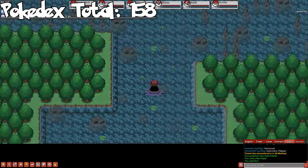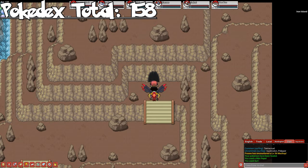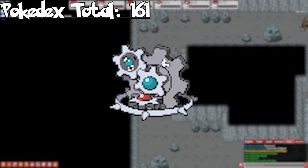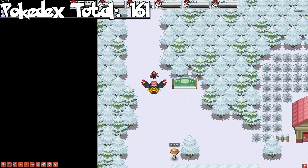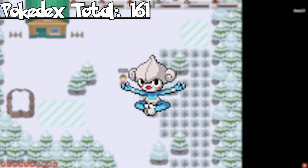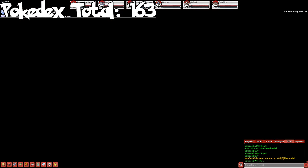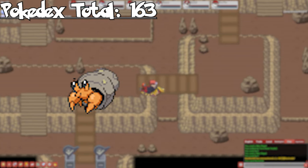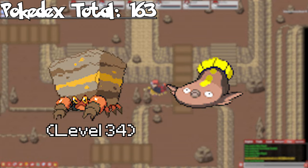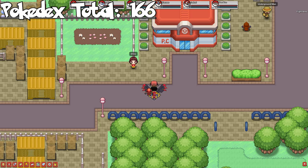Iron Island is a little area accessed by surfing up from Canalave City and going through Route 231. Inside, we can catch Klink as a rare — evolve it to get Klang and Klinklang. On Routes 216 and 217, we can catch Meditite as a rare. Technically you could have gotten this in Johto or Hoenn, but it wasn't a solo spawn. Evolve it to get Medicham. And lastly, in Sinnoh Victory Road, we can catch Dwebble through land encounters and Stunfisk through fishing as uncommons. Evolve Dwebble to get Crustle. We'll be taking a trip to the Battlezone when we go over our very rares, but we'll skip it for now.